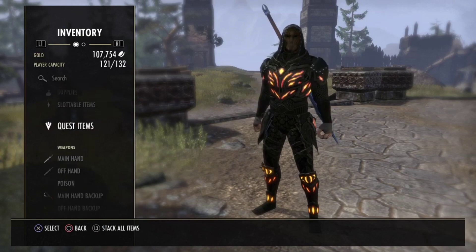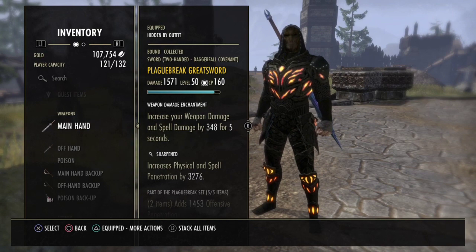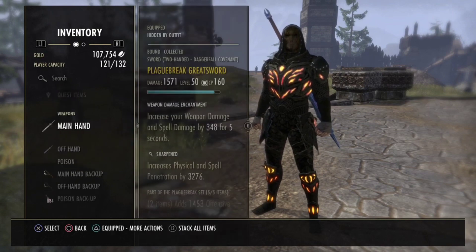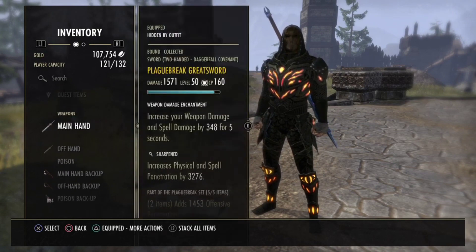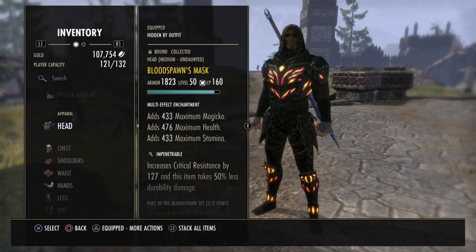Gear-wise, front bar I use a Black Grig Great Sword Sharpened with Weapon Damage Enchant. I also tried the Maul Sharpened, but I feel like I'm doing better with the Great Sword. What is better? For me it's the Great Sword, I don't know why, but I feel better with it.